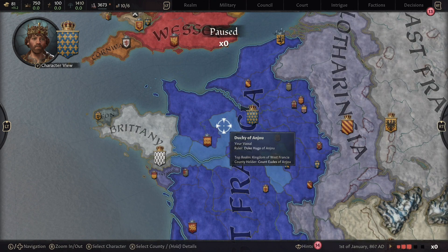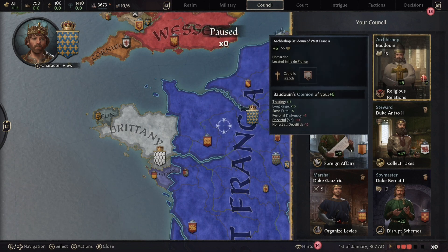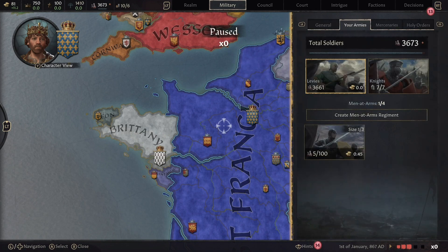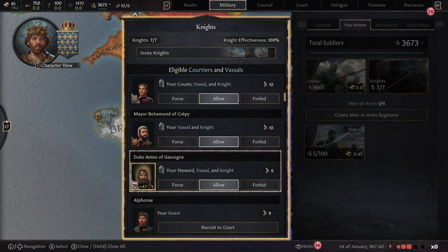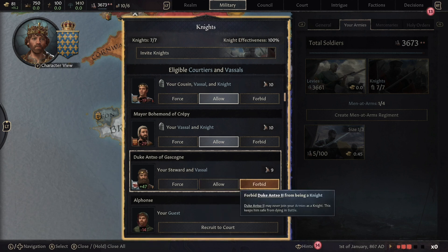It's also a good idea to make sure your council is fully stocked. These are people already part of your court — they may be vassals beneath you — and they all do different important things. Having empty slots is going to hurt your country's management. To make sure you don't lose important council members unintentionally, look at your knights and check who you are allowing to be a knight. Our steward, for example, is currently allowed to be a knight, meaning if we go into battle there's a good chance he could die — you have the option to forbid him from battle.